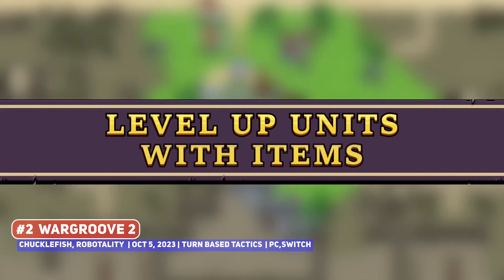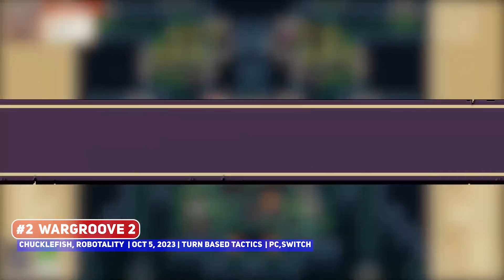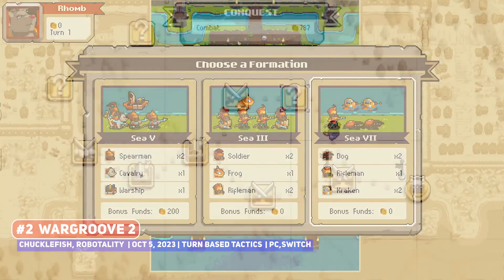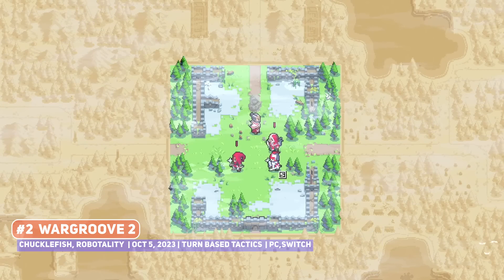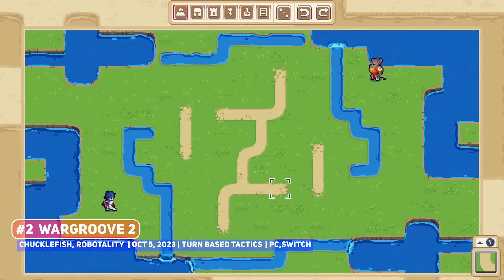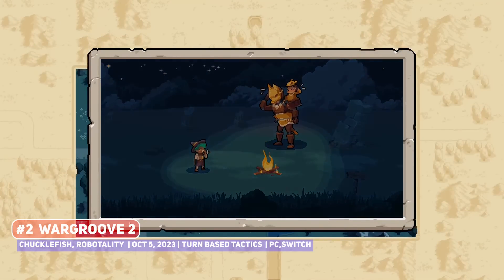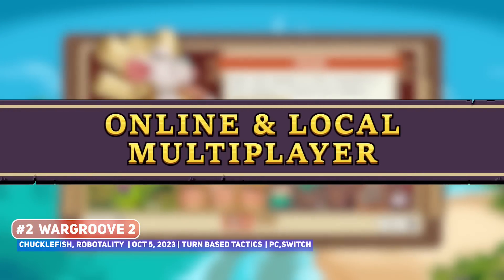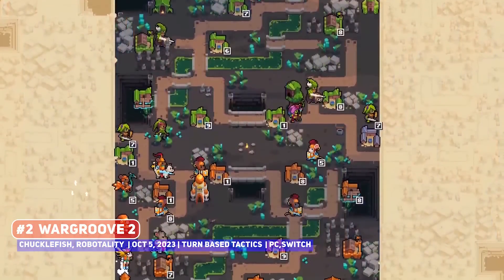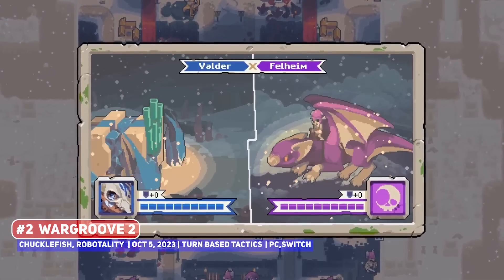There are new commanders, new units which seem to give each faction more flavour, and even a souped-up groove system with super-powered commander special abilities. I liked this aspect in the original since it meant that you were encouraged to use your commander in battle, but you also lose the battle if they fall, providing an interesting risk-reward judgement that you need to make. Also returning is the very powerful level editor that allows for scripting and story events, so like the original, this should be good as well.